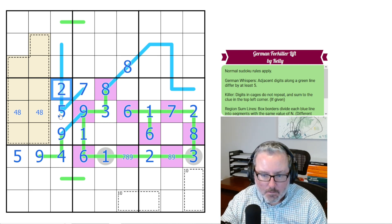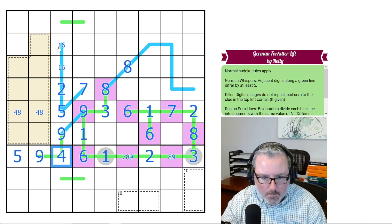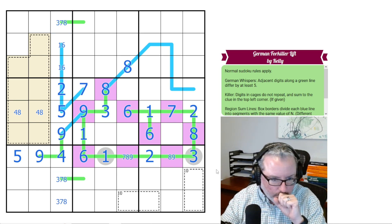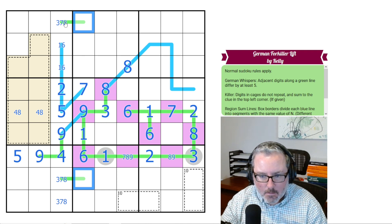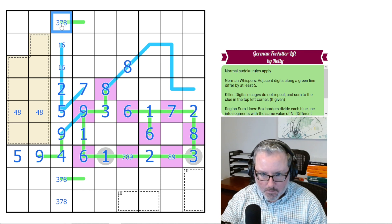So this has to be 2, because these 2 have to equal this. Now these 2 have to equal 7. They can't be 5, 2. So they could be 6, 1 or 4, 3. And they cannot be 4, 3 because there's 4 there. What about these 3 digits? We've got 3, 7, and 8. Because that's 3 — it has to be 5 higher.